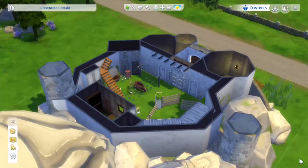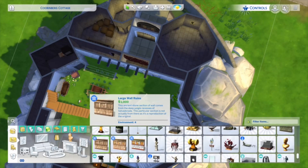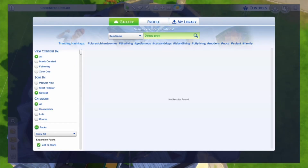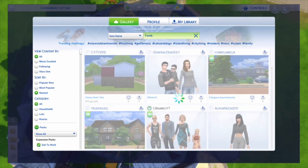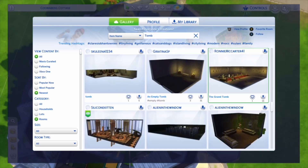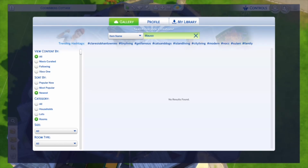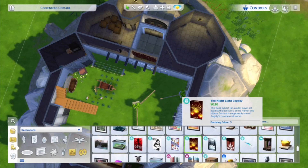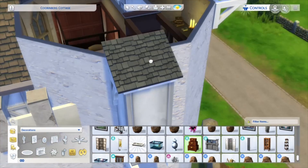I later added stains from Strangerville underneath the garderobes — they have a wall decoration that looks like water dripping — just to further emphasize how disgusting it is that the waste was going straight down the side of the castle wall into the moat. I wanted it to be authentic.